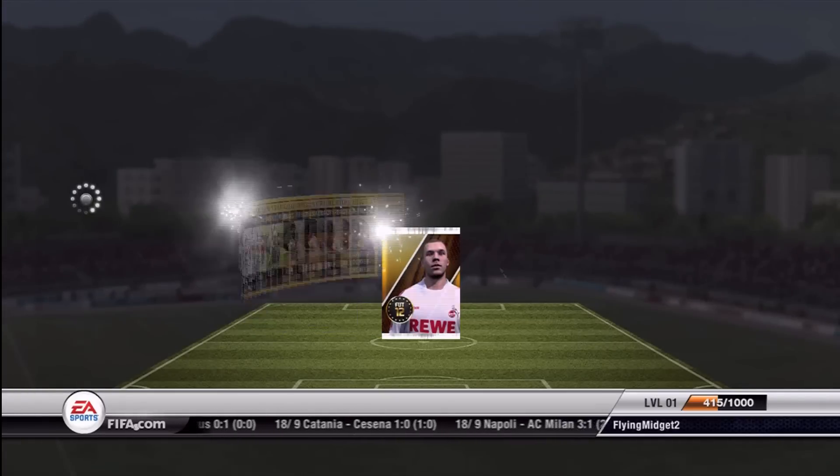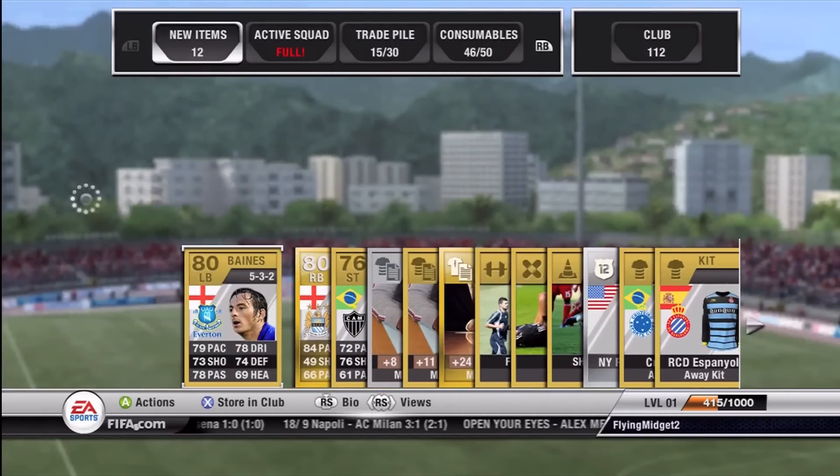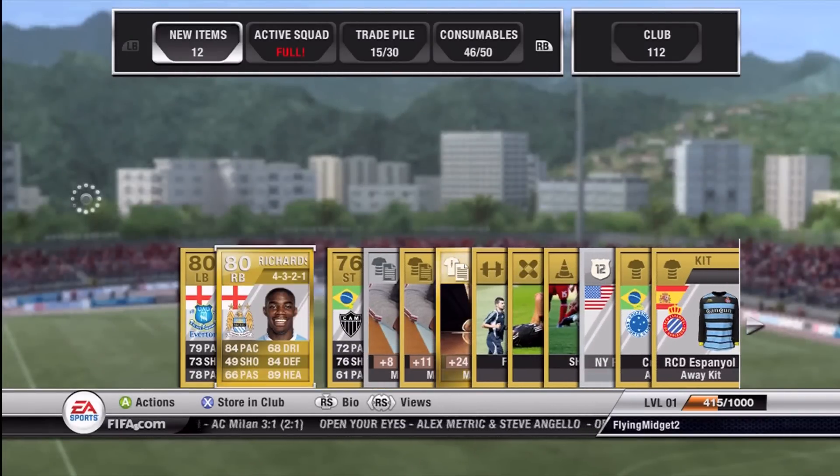And this one, you can see who we just got - the legendary Micah Richards. Micah Richards is a beast of a player: 84 pace, 84 defending, 89 heading. He's one of the only defenders that is so fast yet so powerful. Great defending, and he goes for almost 20k.